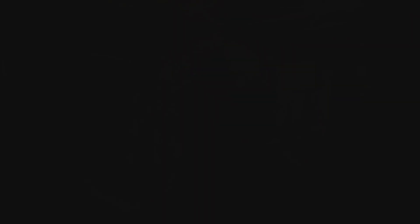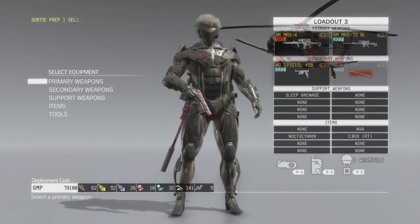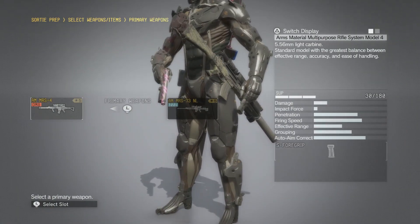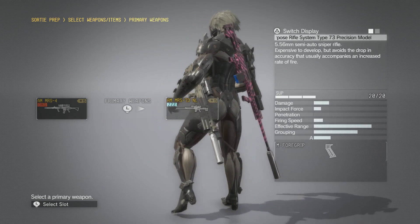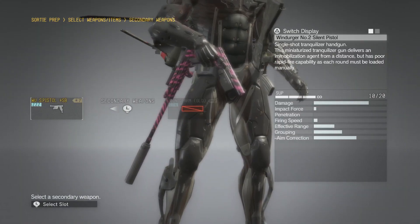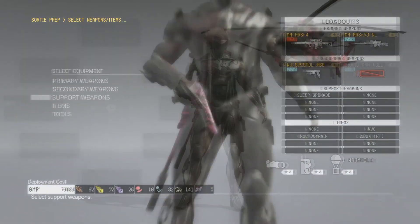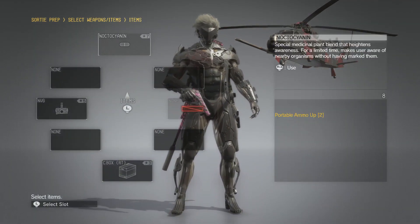We're going to go to the Medical Platform. Our standard equipment is our rifle, a non-lethal sniper rifle just in case you need it, the Wu-S Plus SB pistol, some Sleep Grenades, and Noctocyanin.